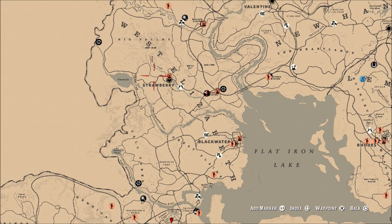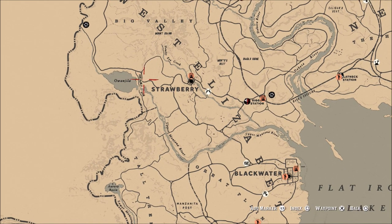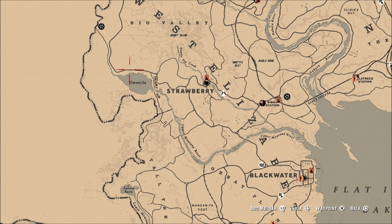My two favorite locations — and the ones I want to show you here in the video — are right outside of Strawberry at the dam, and Little Creek. At the dam, I usually find the moose at nighttime, though I have seen it in the daytime very rarely. A lot of times I'll find it out in the water swimming. I'll ride up around this curve on the road and see it out in the water, so check the water — I'll get my binoculars out and it will just be swimming around out there by itself.